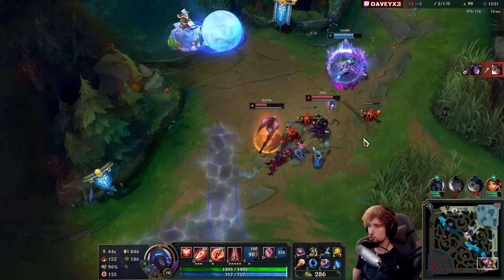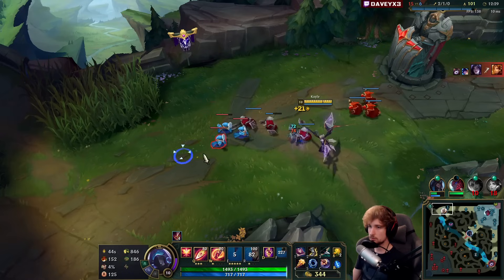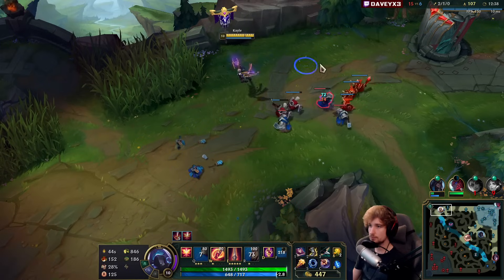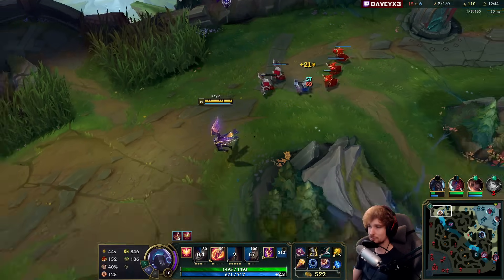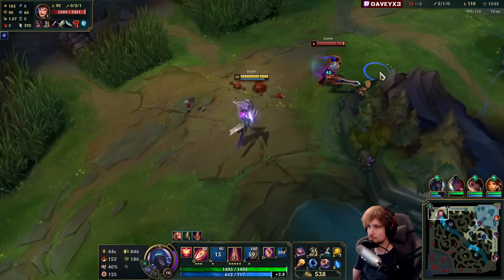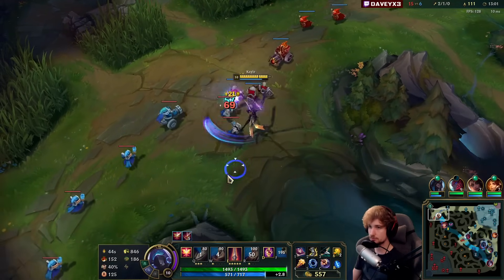My bot laners are super losing and they're still trying to fight — they haven't learned their lesson after about ten deaths and they keep going in. I'm going to push this out and pressure Garen. These games are not fun to play because the enemy bot is snowballing faster than I am, and mid lane is losing on top of this. He dashed away so the slow from him just got cancelled.